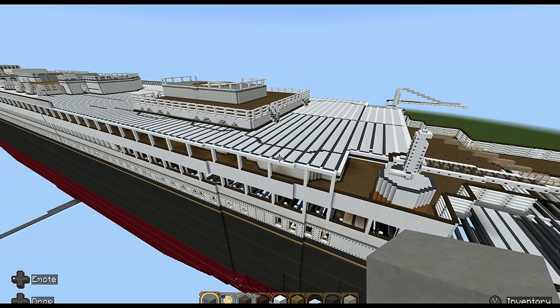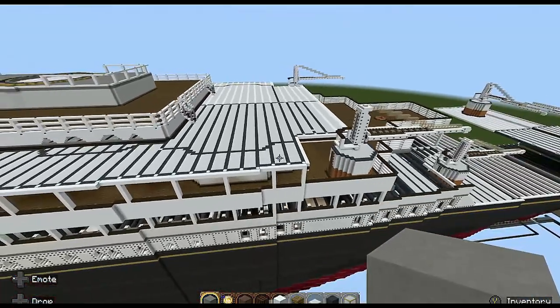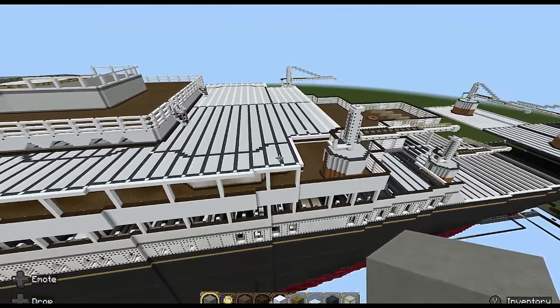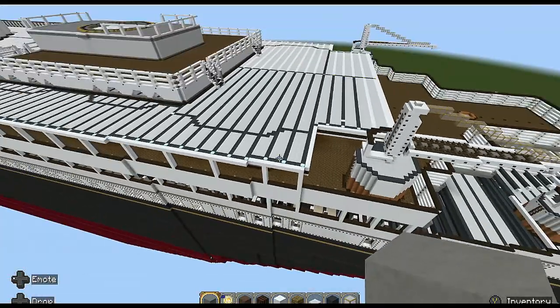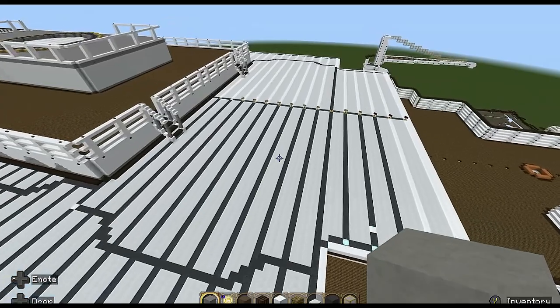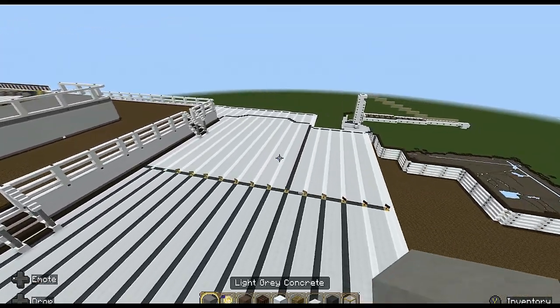Today's episode we are going to be building the second class staircase. This is a staircase that was only for second class passengers on the White Star liner. It's basically a structure located to the rear of the fourth funnel and it goes all the way from the boat deck to G deck - G for George. I didn't realize how deep it went, and it also had an elevator which I didn't know as well.